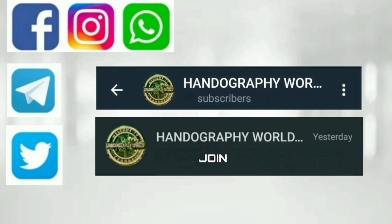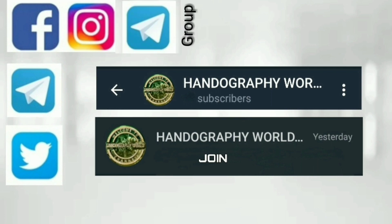But before we begin, go to the Telegram app, search 'hundrof ur' and join the channel. Our other social media platforms are also available. Now join our new Telegram group — the link is in the description.